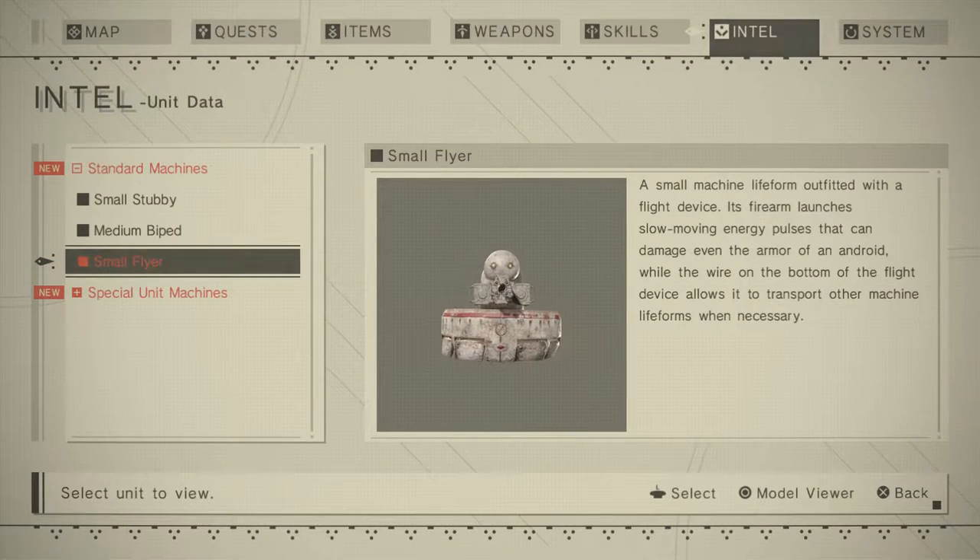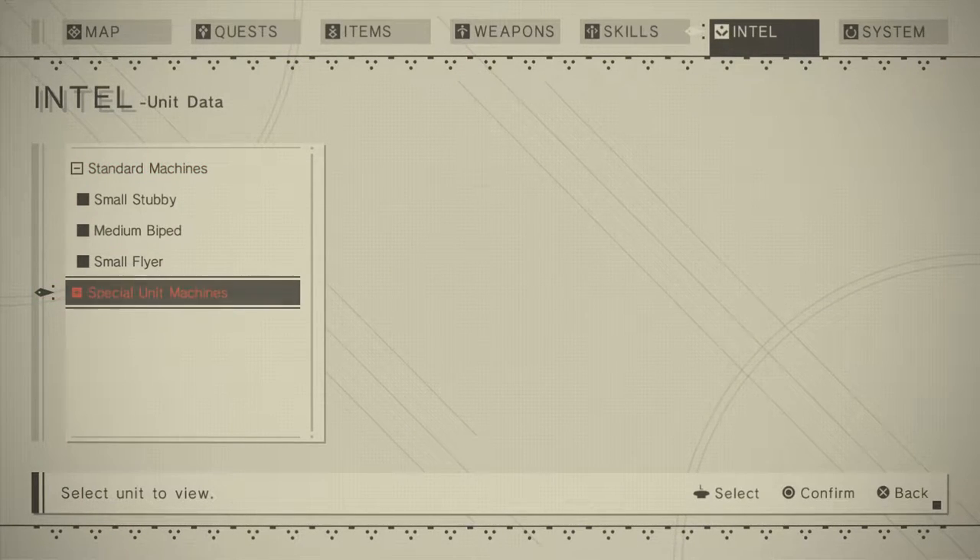'Small machine life form outfitted with a flight device. Its firearm launches slow-moving energy pulses that can damage even the armor of an android, while the wire on the bottom of the flight device allows it to transport other machine life forms when necessary.' What were those, oh...